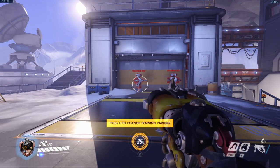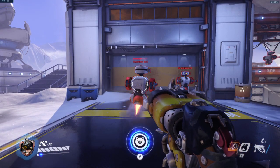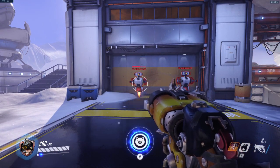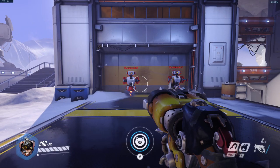The ultimate is not ready yet. The Chain Hook lets you drag a target enemy to you. You go to them and drag the enemy in front of you — that's how the Roadhog Chain Hook works.